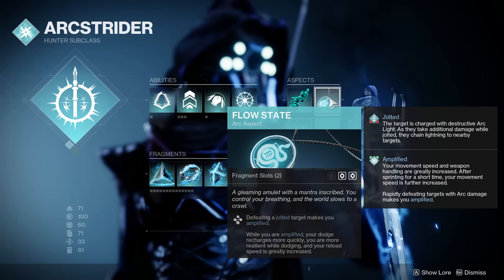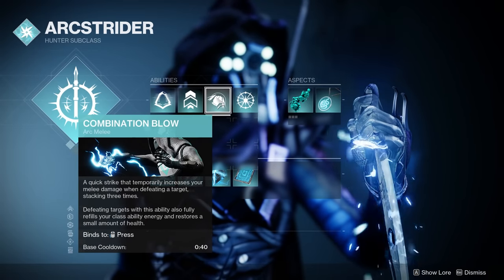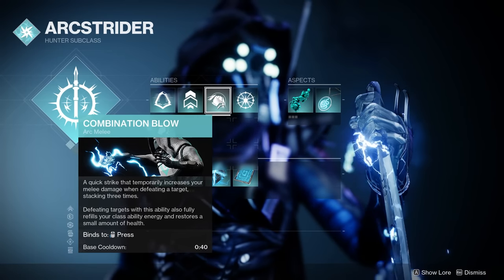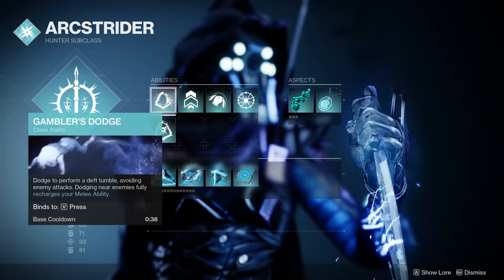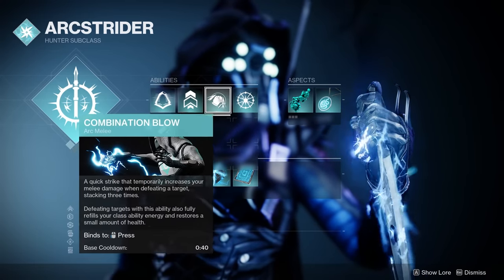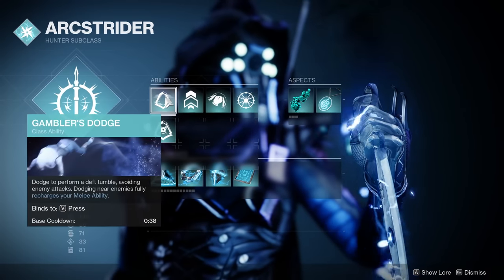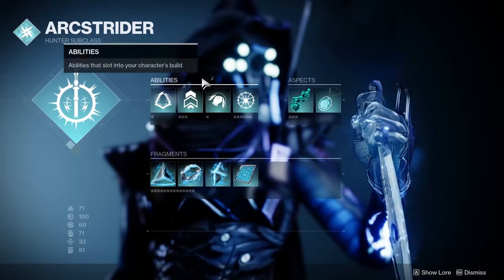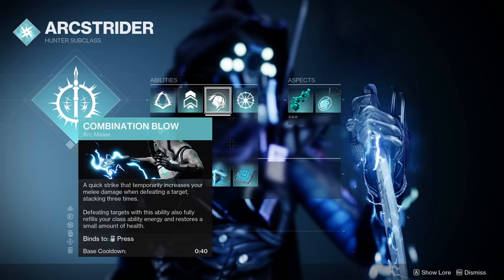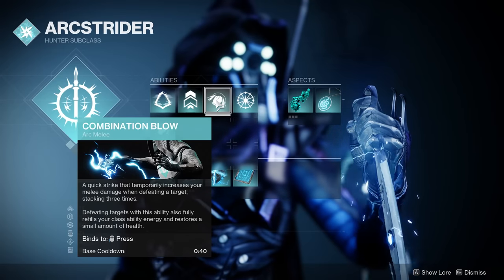The dodge recharge rate isn't vital to the experience, as we'll be using Combination Blow. Combination Blow will fully restore your dodge cooldown on a kill and will also heal you a little bit. So the combo is: dodge to prep your melee attack with Lethal Current, then melee, then continue punching until the target dies. The target dies to the melee attack, which refreshes your dodge so you can use it near an enemy to get your melee cooldown back, and then start the cycle over again. We're also using Combination Blow to continuously stack melee damage bonuses, as it stacks up to 3 times.